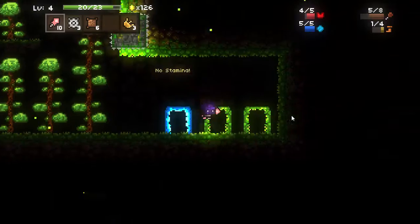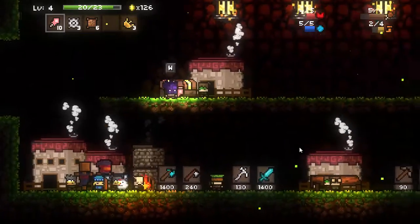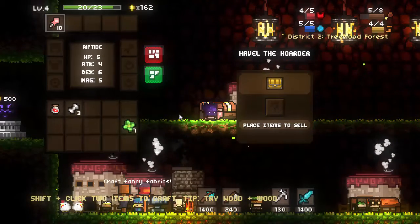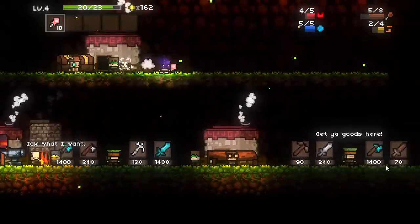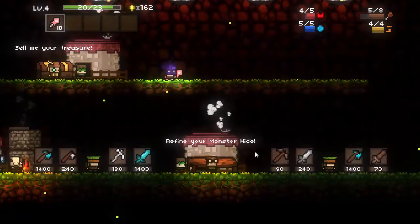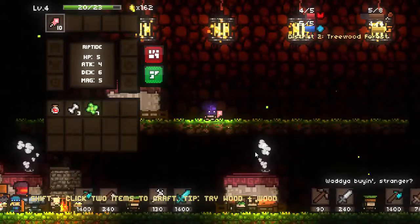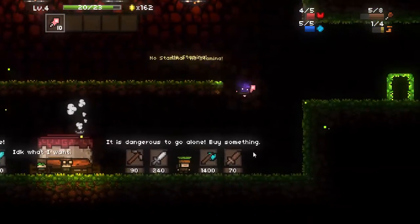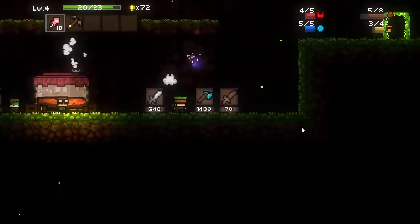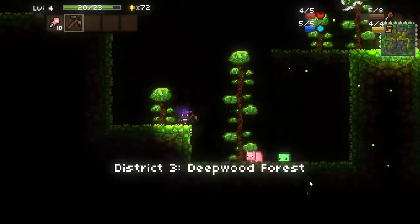We'll go ahead and go through the green forest district gate, as that is the easiest one in my opinion. We can sell a bunch of this stuff because we're not going to need it — we are just going to be making the regular melee class armor. Let's see if there's an axe. There's just the iron one, so this is obviously not the best ideal situation. We don't have enough gold to get ourselves the axe.